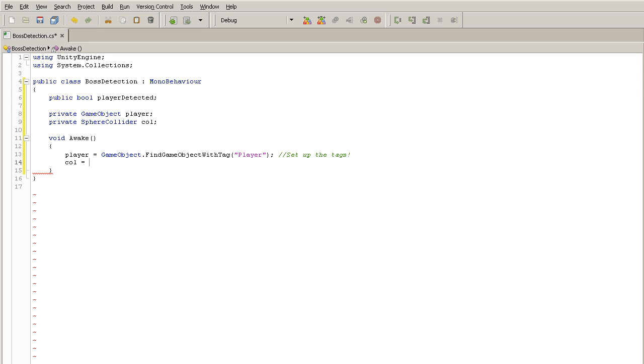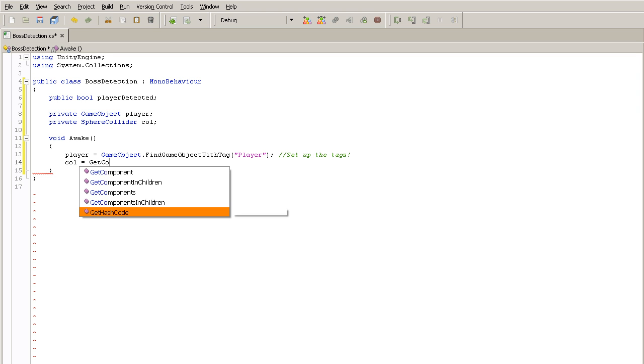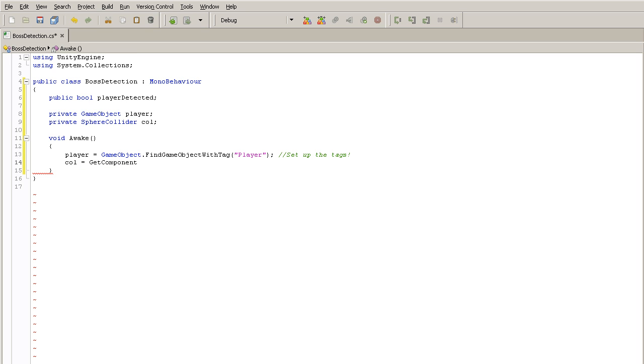For the col variable, set it equal to the sphere collider attached to the game boss using GetComponent: 'col = GetComponent<SphereCollider>();'. When the level loads and the Awake function runs, it will find the SphereCollider component on the same game object as this script. In the Update function I won't add code yet, but I'll make a note: every frame, check to see if the player is alive — if not, the script won't run.